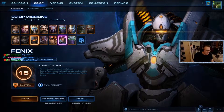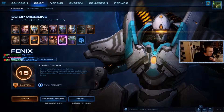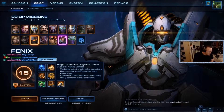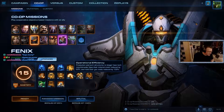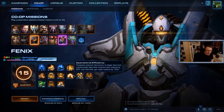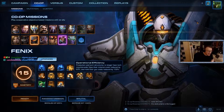Phoenix is an interesting character who is based around getting a lot of heroes on board, but is not necessarily reliant on said heroes, and has one of the quickest plays possible. I absolutely love playing Phoenix because of one of his upgrades he gets very late — operational efficiency: production and tech structures no longer have tech requirements, mineral costs reduced by 50%, gas costs reduced by 100%. It's absolutely ridiculous and makes him ridiculously overpowered.